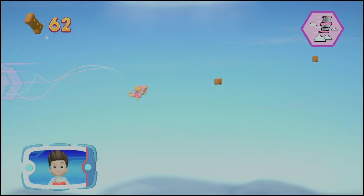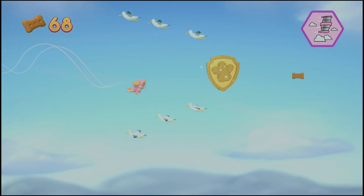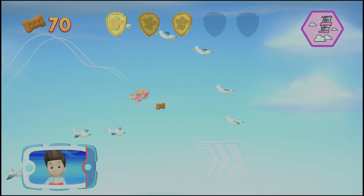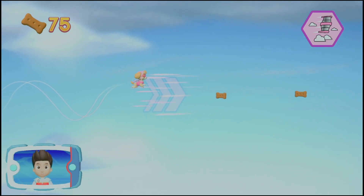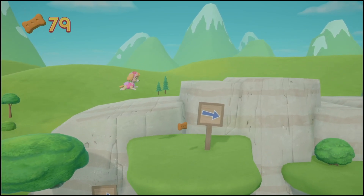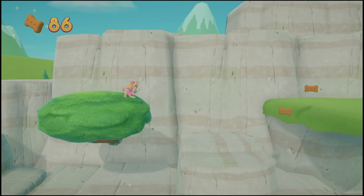That's great! Way to go! You've got the golden paw print — collect all of the golden paw prints that you can find. Awesome! Use the left stick to avoid the birds and clouds — they'll slow Skye down. Way to go! That's great! Find all the pup treats that you can.